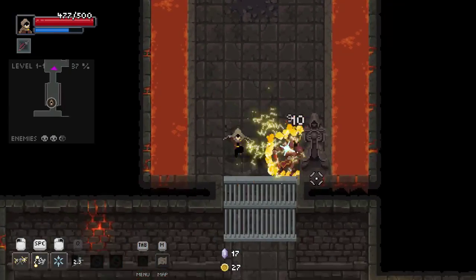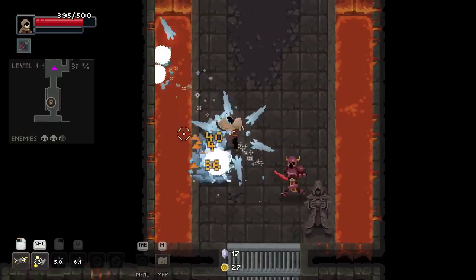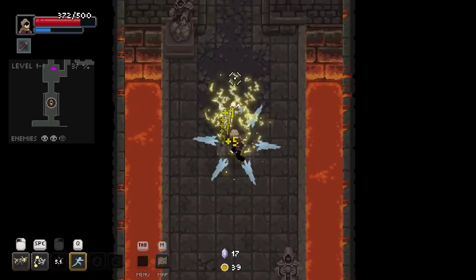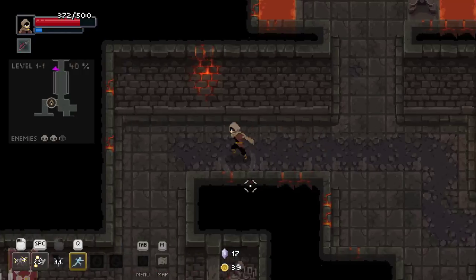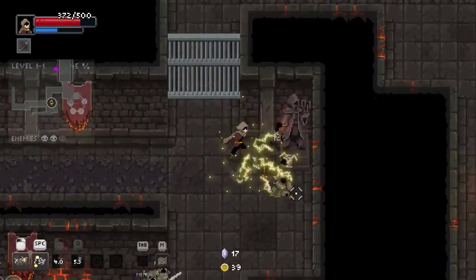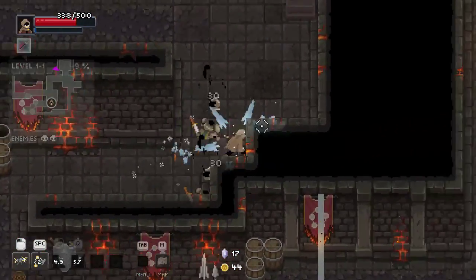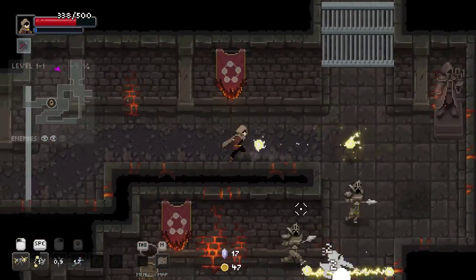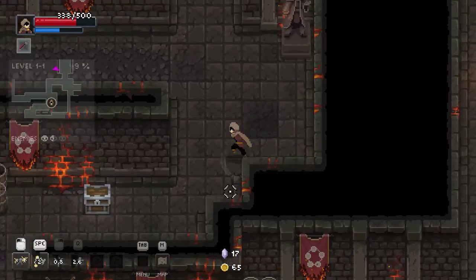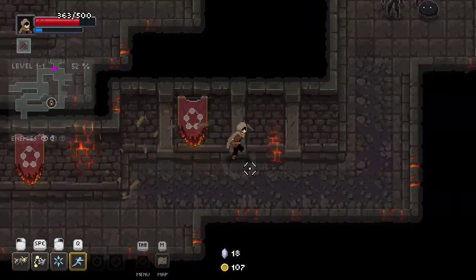I almost knocked these guys into — oh my gosh. I knocked myself into the brink! Remember that. I'm doing a lot of self-damage on this. Remember the Glacial Cross when it's charged — it knocks you forward. That's amazing for getting them all piled into a group. It actually synergizes with the Spark melee pretty darn well.